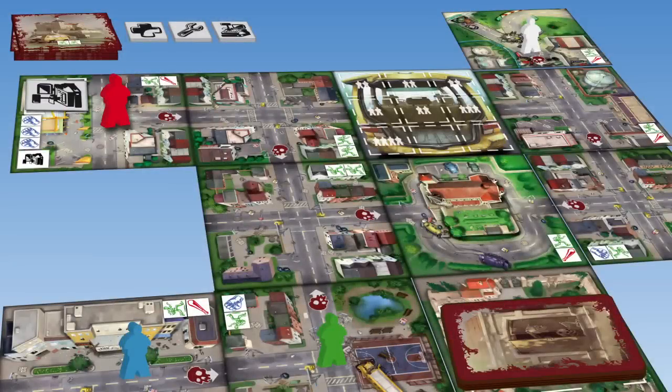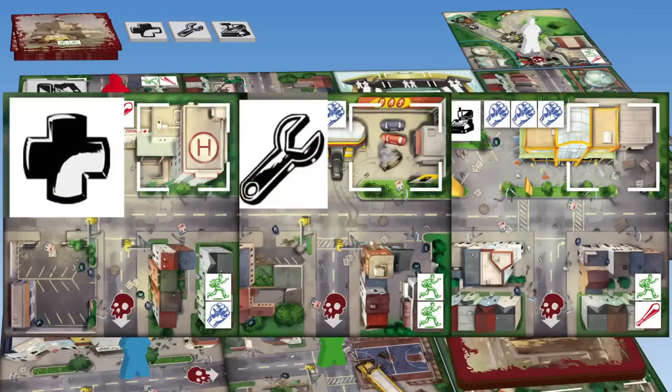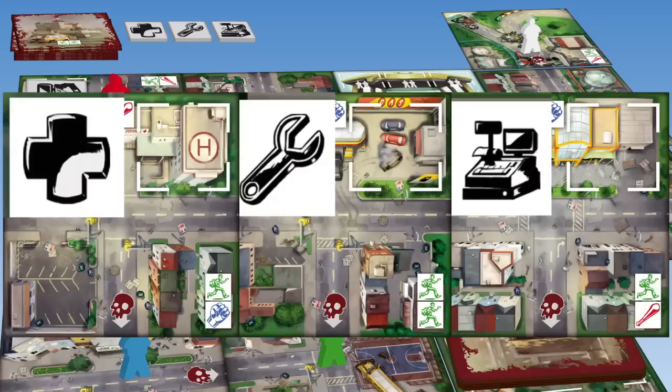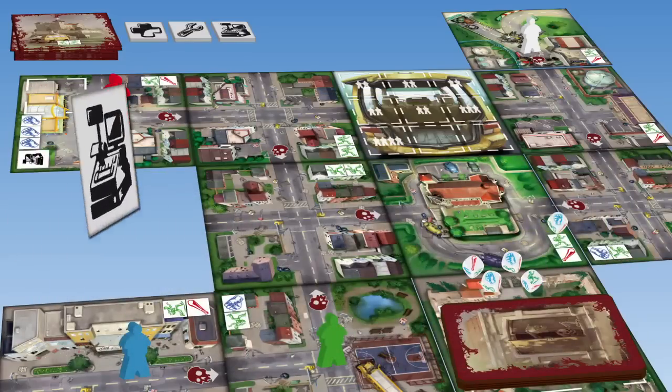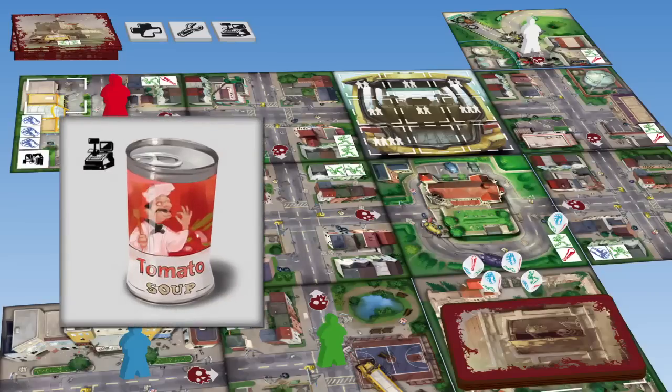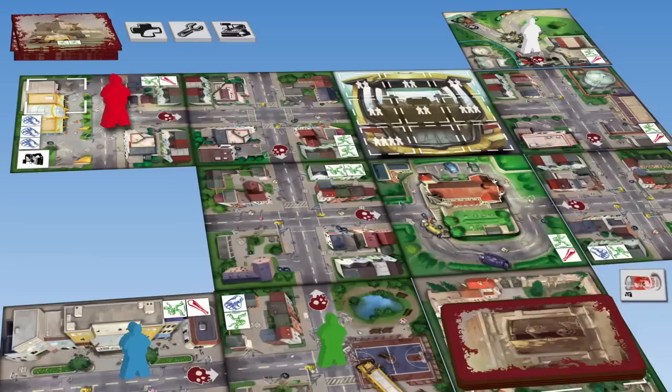A little further along in the game, Susie has revealed a building tile. There are three types of buildings: the hospital, the gas station, and the supermarket. Susie needs to roll three fists to gain this object, and she finally has — it's food. A player may only carry one item at a time, so Susie decides to roll her way back to the church and drop this item off at the van. Building tiles are not refilled with items immediately; there are sound cues that let players know when it is time to refill items on building tiles.